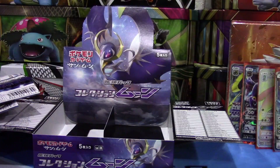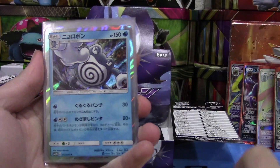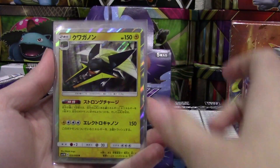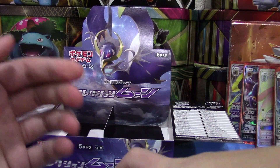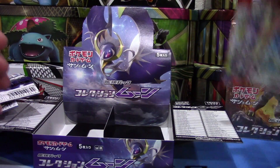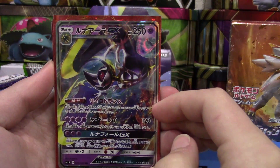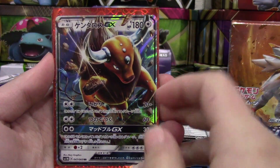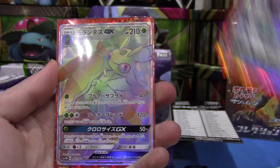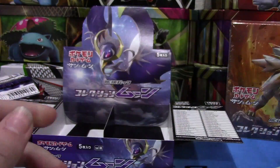Quick overview of all the holos we got: one, two, three, four, five, six, seven, eight, nine, ten, eleven holo rares! So eleven holos and four GXs. In order of favorites: the Lunala GX, that awesome looking Tauros GX, the Umbreon GX, and the hyper rare Lurantis GX full art hyper rare. Oh my gosh, super excited!